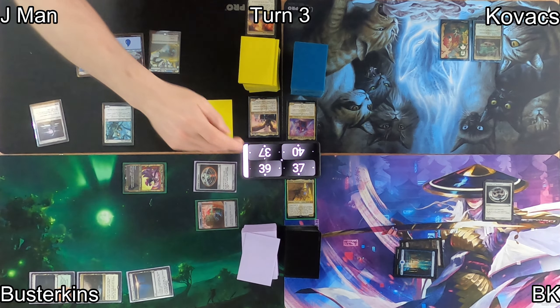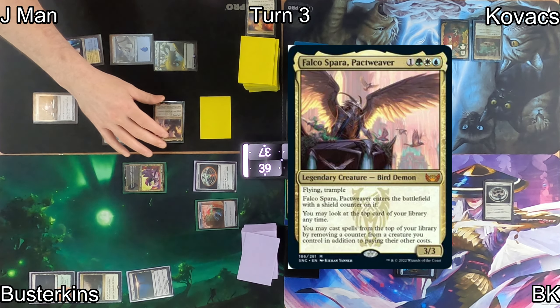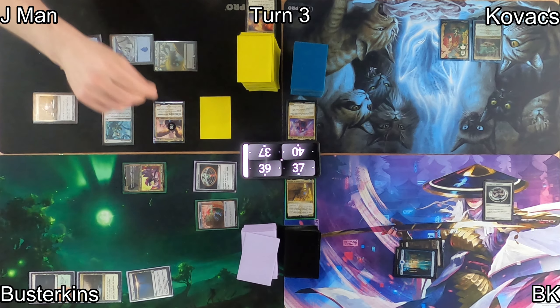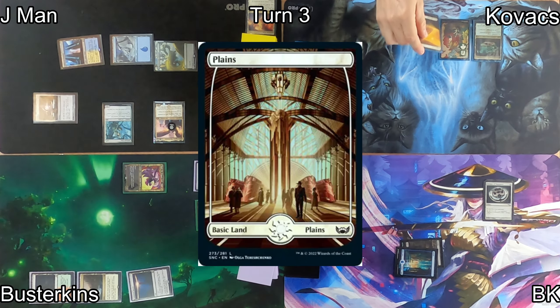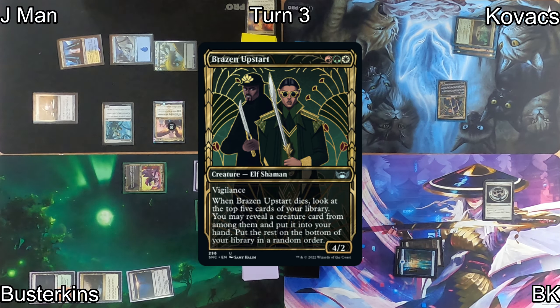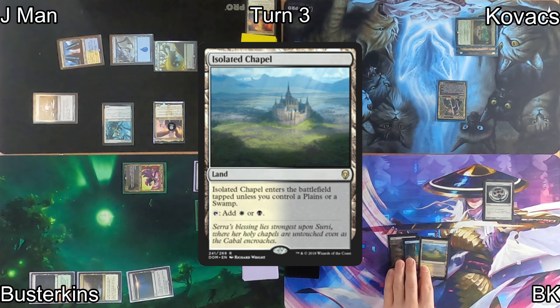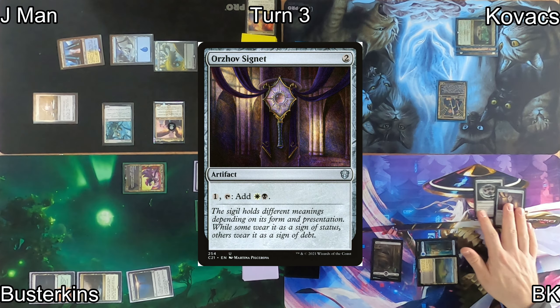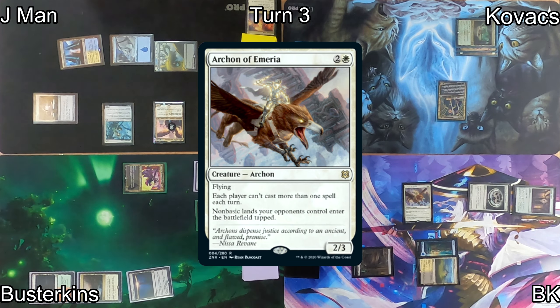On J-Man's turn, he plays a Hallowed Fountain and pays the 2 life for it to enter untapped, then casts his commander Falco Spara, the Pact Weaver. This enters the battlefield with a shield counter and lets him start peeking the top of his library. Plains enters on Kovacs's turn; he casts Brazen Upstart, which if it dies will let him look at the top few cards and get a creature to hand. Isolated Chapel is my land, followed by an Orzhov Signet to filter Orzhov colors.